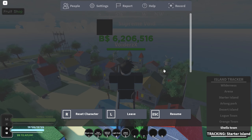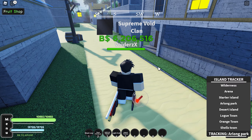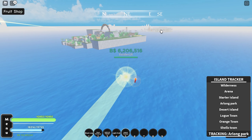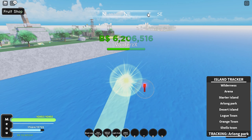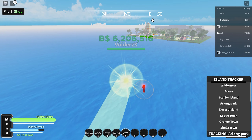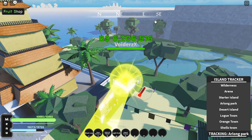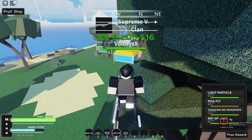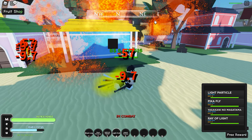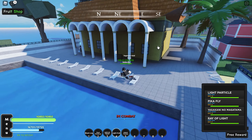Next I will show the Fishman style location, which allows you to swim with the fruit, so that's pretty cool. It's on Long Island — it's literally just behind the starting area. The trainer should be right around here in this town.